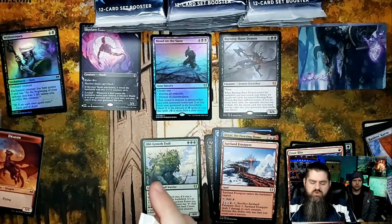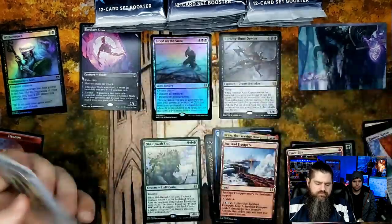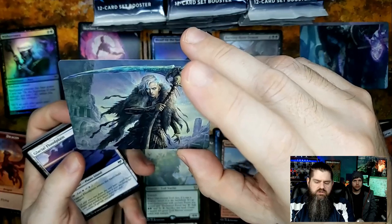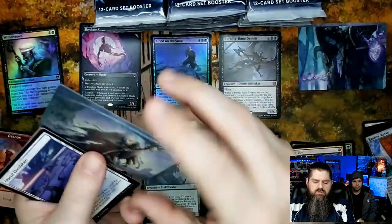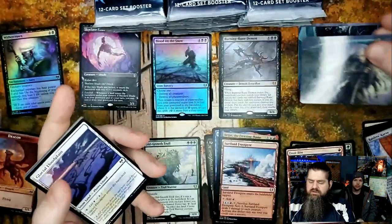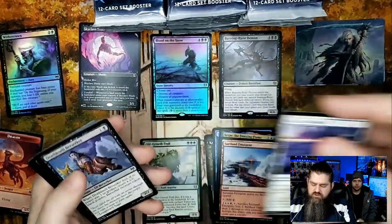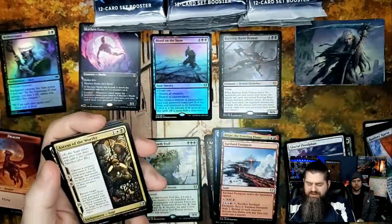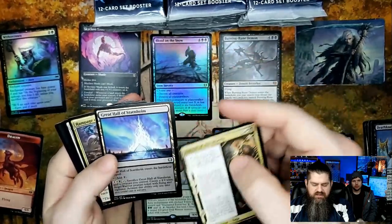Egon, God of Death — pretty cool art by Jason A. Angle, really great one. I think I have all these so far but I've got two boxes worth, so we need to find ones I don't have. 'Are You Worthy?' — pretty cool land, great art.